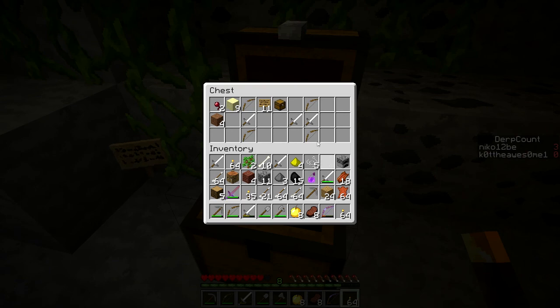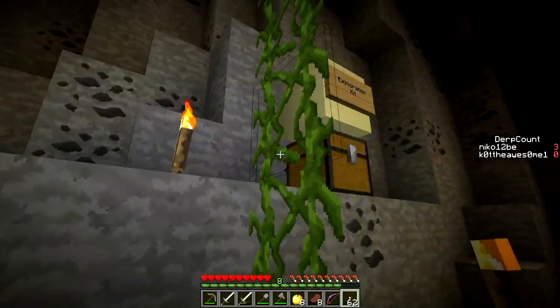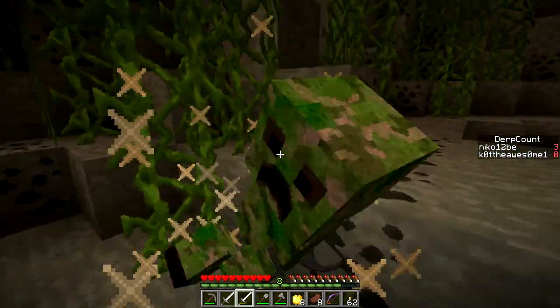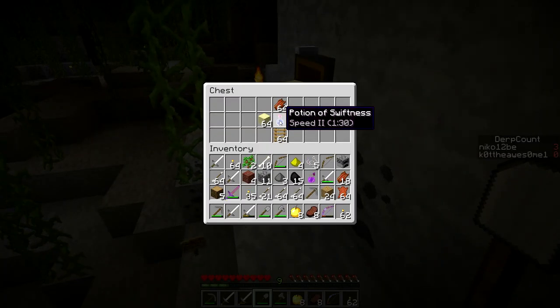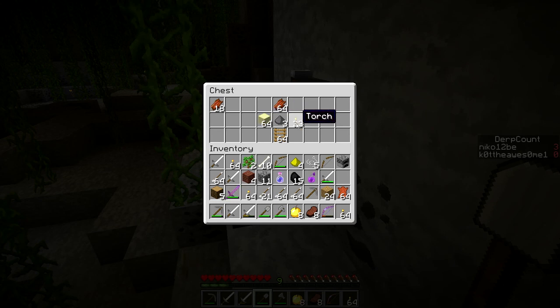I'm going to make it come outside so it can burn to death. That's right — burn! It's not hitting me, I wonder why. Exploration kit — Speed Potion, torches. Only thing I'll take is the potion. I'll take the sand too.